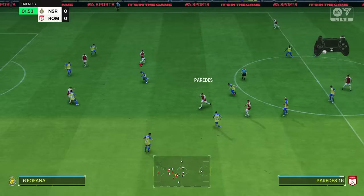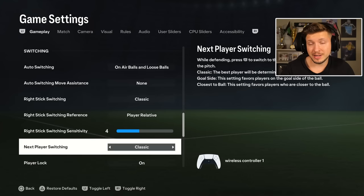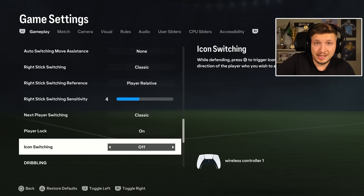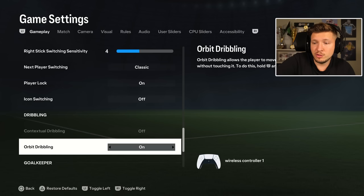Next player switching — this one here is new with closest to ball and goal side. Goal side is quite interesting because it always switches to the player that is behind the ball towards your goal, which is also a good option. But I think the best one still is classic, where the player being L1 switched to is determined by various factors. Player lock on is a great feature. And icon switching — I think off. Sometimes you hit that by accident, and that's going to be quite distressing and confusing. It is not the best feature.